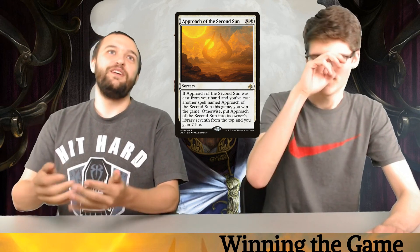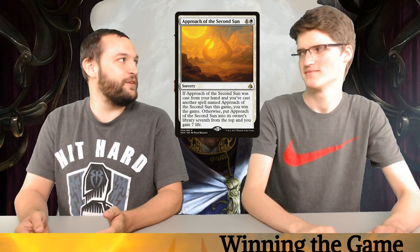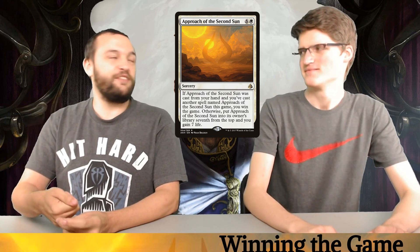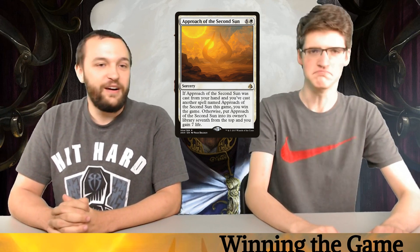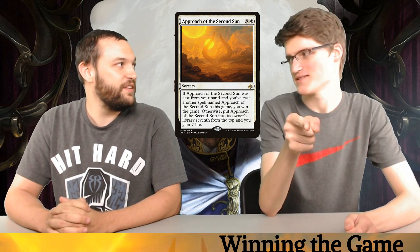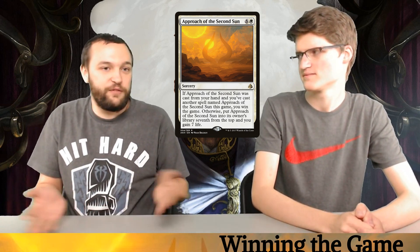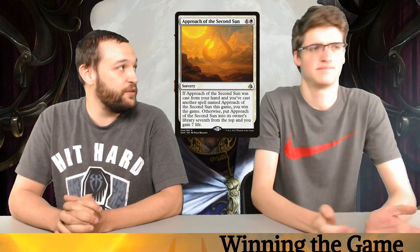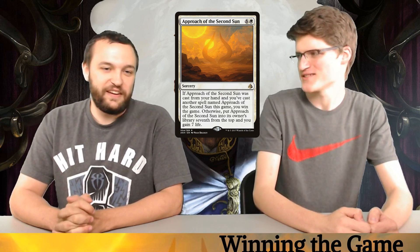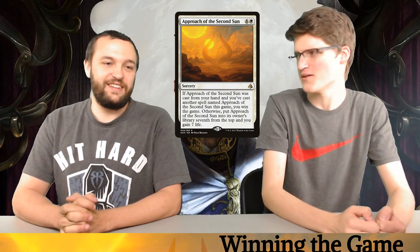Approach of the Second Sun — two decks in a row! It's a six white sorcery. When you cast it the first time, you gain seven life and put it seventh from the top. But if it's being cast a second time from your hand, instead of gaining seven life, you win the game. The reason I like it in this deck specifically is if you can get up to a hundred life and make yourself like this — if you're playing a meta without infinites, this is actually pretty good. With Kambal out, a storm deck trying to kill you will just be taxed to death.